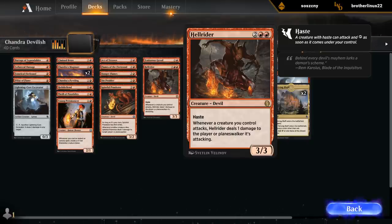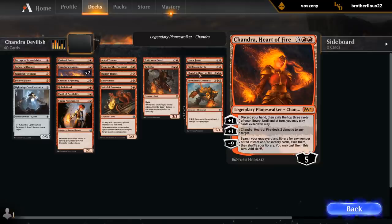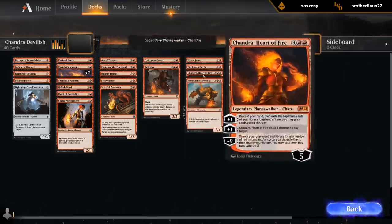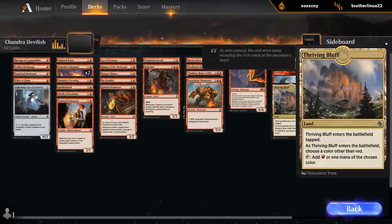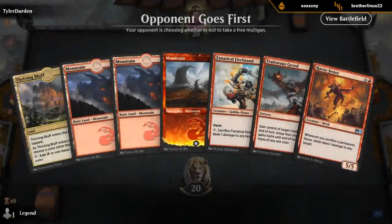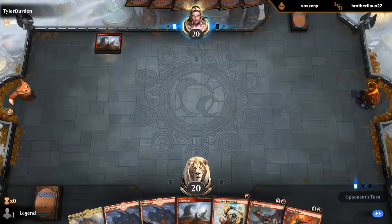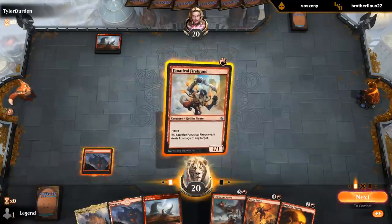I think Hellrider might see some play. And then of course Chandra, and Chandra's Incinerator. So we got quite a few rares in this one — the Sinprodder, the Hellrider, Incinerator, and Chandra. And then of course the fancy mountains thanks to the Chandra pack. This one definitely gave us quite a bit of value. This hand seems fine. We'll keep the mountain from the Chandra deck hidden for now, although our opponent seems to be playing the same deck.